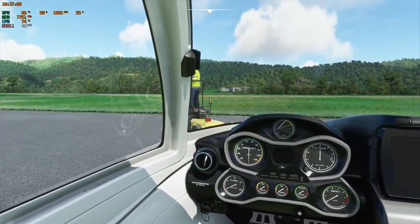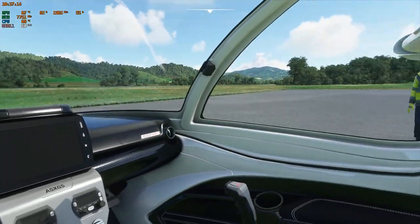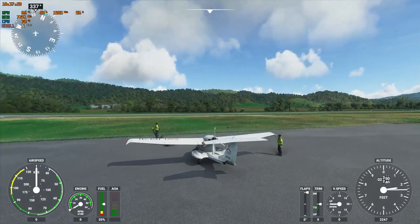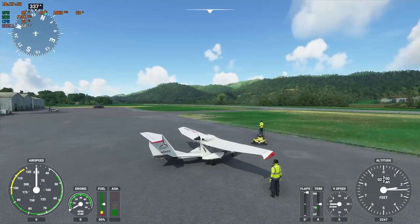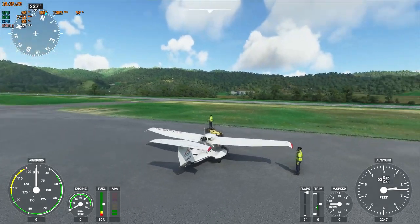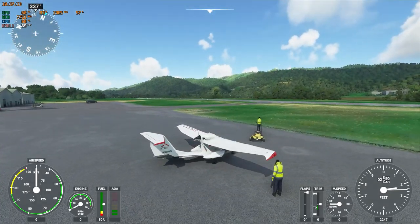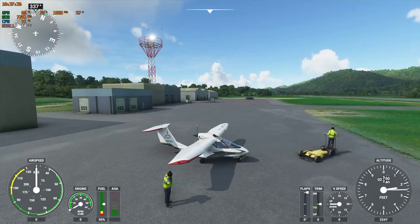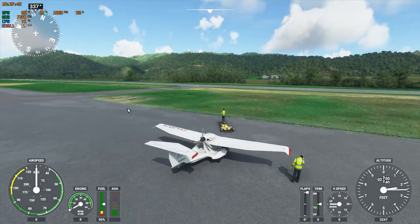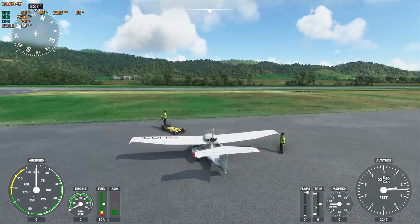We'll be flying the Icon A5, just because people seem to like this aircraft. In real life it's probably pretty cool, but it's stupid expensive and not all that practical. This is Johnson County Airport in Mountain City, Tennessee. This is actually the site of a really awesome paramotor fly-in — it was obviously canceled this year due to COVID, so I'm doing it virtually. This is an amazing airport to fly paramotors out of.